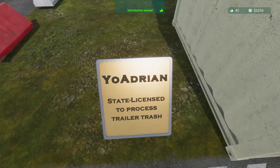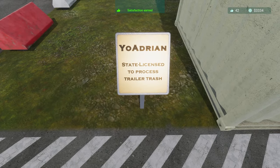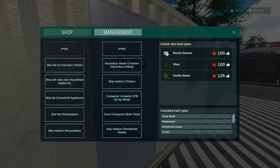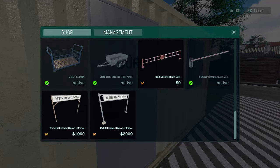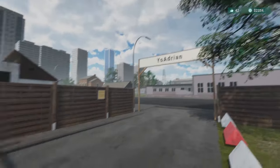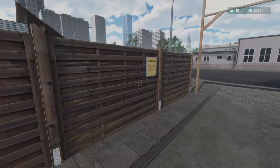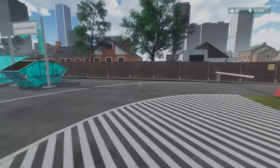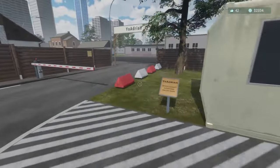We have the Yo Adrian state license to process trailer trash, which is a license. I think this right here is the new sign - wooden company sign at entrance. We have that now as well as our license over there and our license over here.